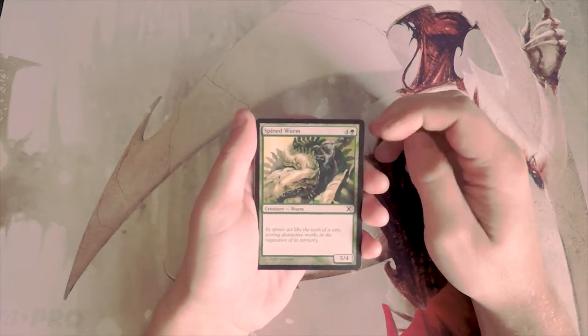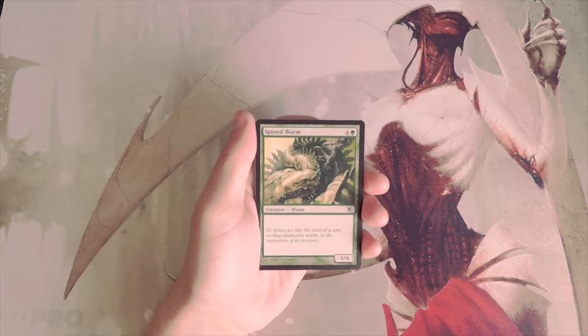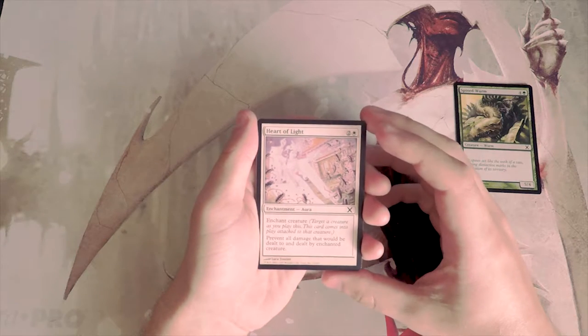Spined Worm is a vanilla 5/4 for five mana. This is a card I remember from 7th Edition. It's not actually terrible as filler — it's a giant beater. Definitely not something you necessarily want to first pick, but in a core set, not terrible.